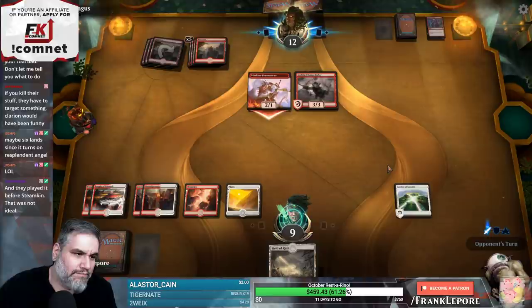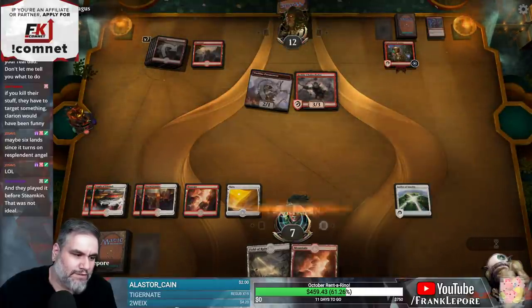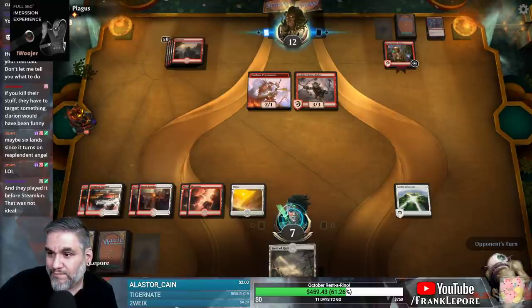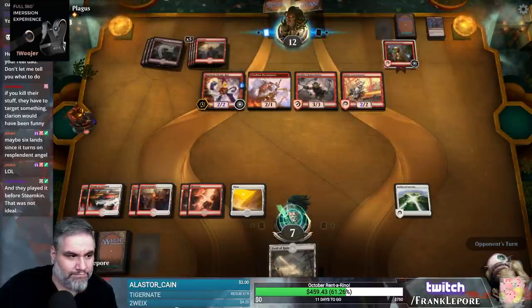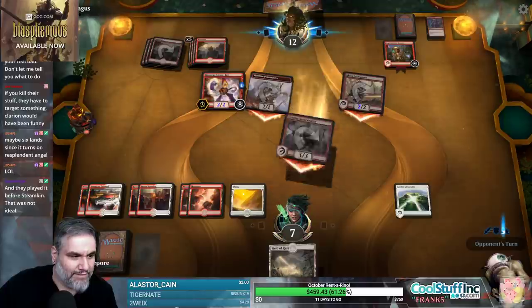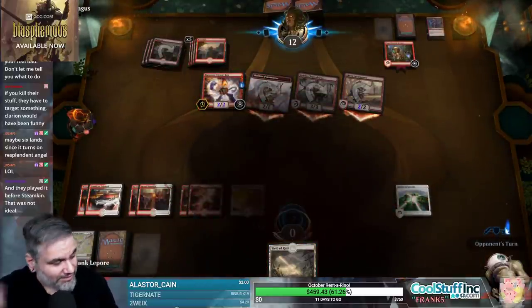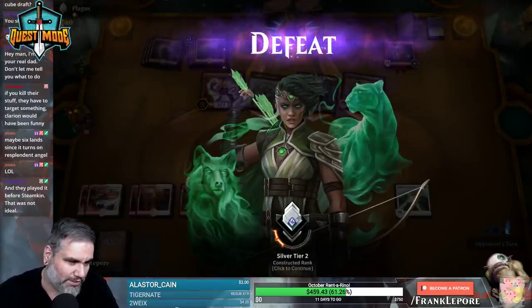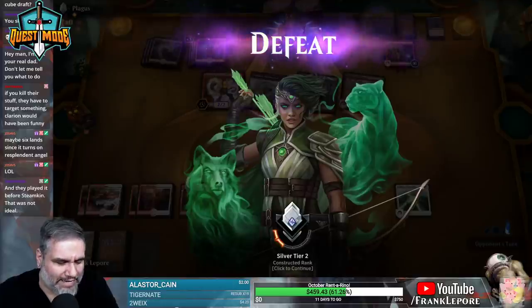Six lands because a Resplendent Angel seems fine. Stop hitting yourself! Oh, speak of the devil. I mean they obviously have a thing to kill this, but like whatever - or they don't. Oh, they have to. It would have to be on top, so they have to get rid of their thing in order to get rid of that. Sure, that's fine. But now they have two cards and we're at ten - doesn't seem terrible. Well, that's not great but we have a lot of cards that can discard these things.